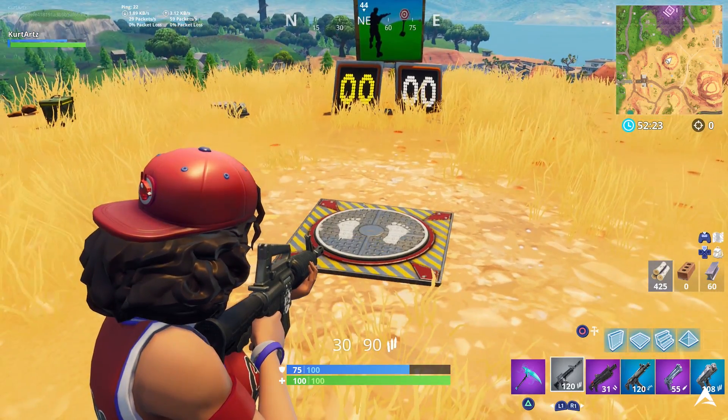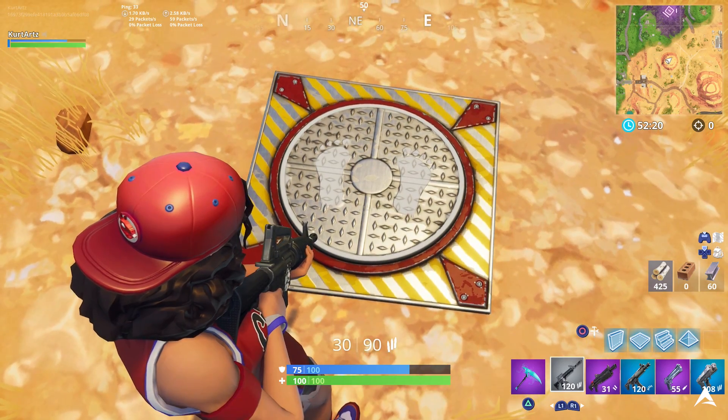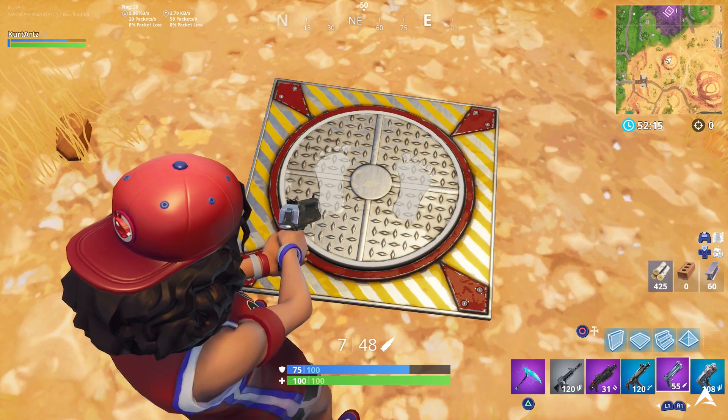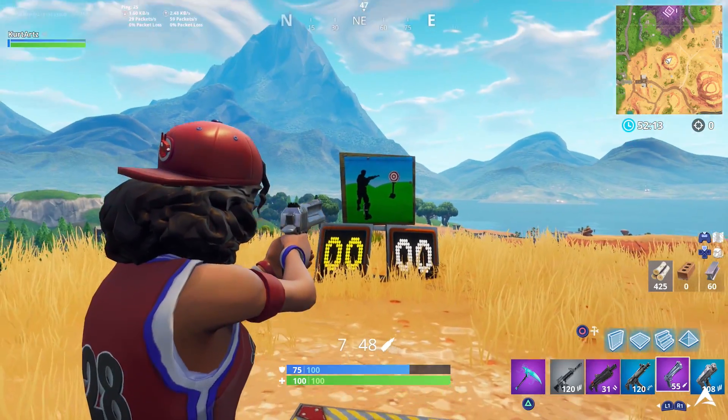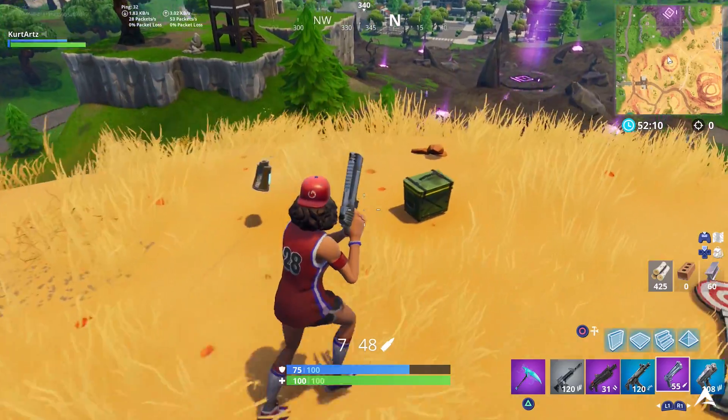Throughout the video you can also refer to the top right of the mini-map so you can see exactly where the location is. When you get to any of these shooting gallery locations, they will also provide you with one ammo box so you're going to be able to get yourself some ammo to actually shoot the pop-up targets.